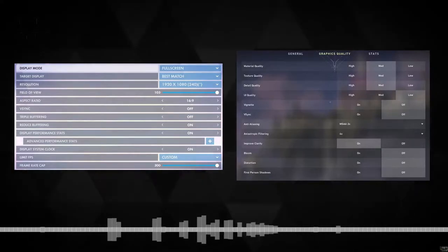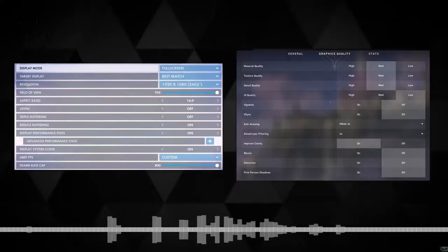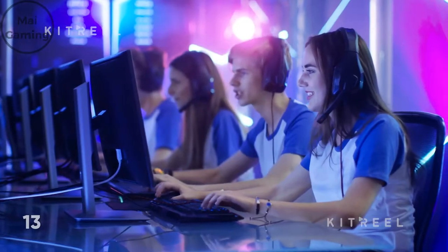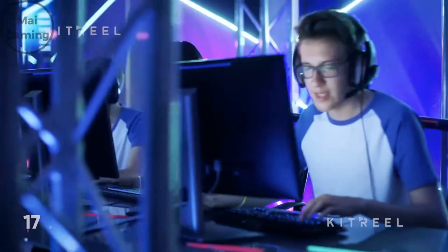But you might think to yourself, doesn't higher quality mean that you can see the shape of enemies better? Well, in most games, the general shape and hitbox will be the same. The details on characters and environment would be different. All this would translate to better latency because of the FPS improvements and the faster reaction time of seeing the enemy. Overall, less things lead to a smoother game all around.